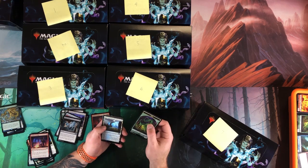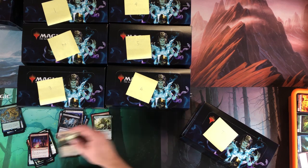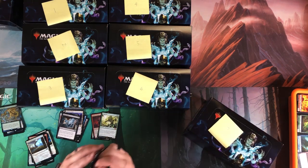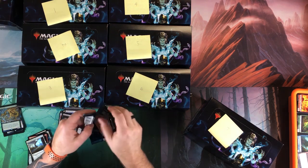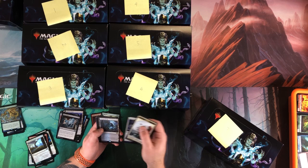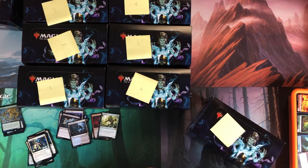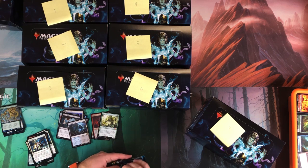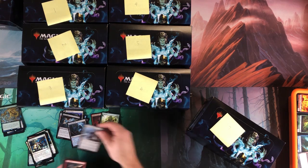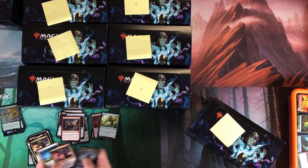Foil Mage-Ring Network, Vegevine — I got that as a box topper, two of them actually. It'd be funny if this was another Vegevine box. Noble Hierarch is another card I haven't gotten yet — so the three I'm looking for are Bitter Blossom, Karn, and Noble Hierarch. Creeping Tar Pit and foil God's Willing — I think that's my second God's Willing foil.